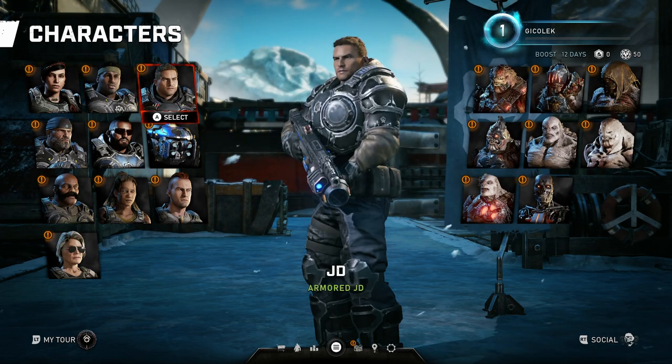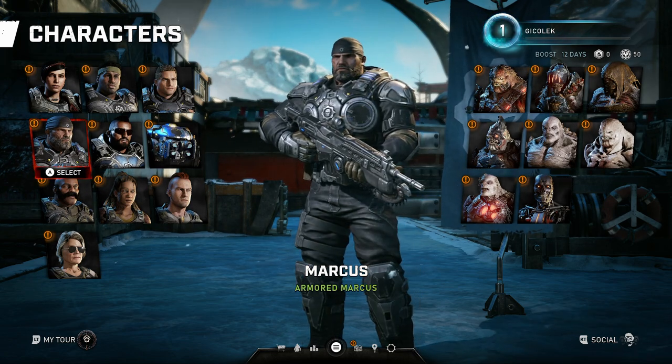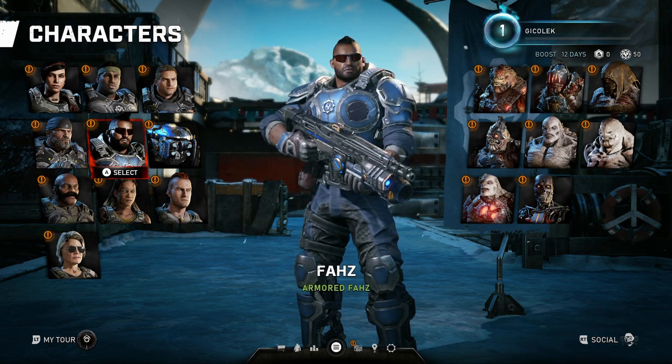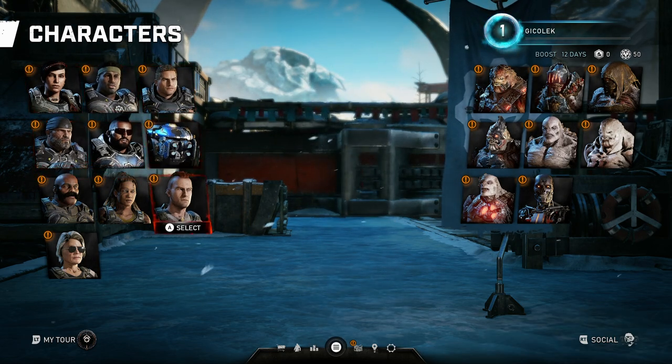We've got JD, who is the son of Marcus Fenix — who everybody should know. Also we've got Keegan — I don't know this guy — and Lani, so these outside of Del, JD, Kait, and Marcus are all new characters.